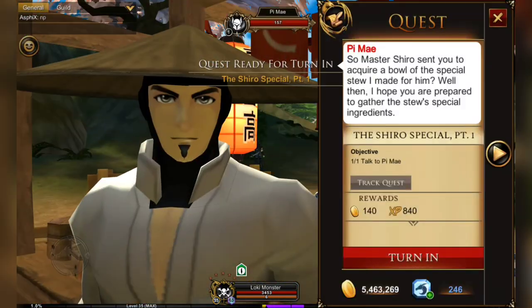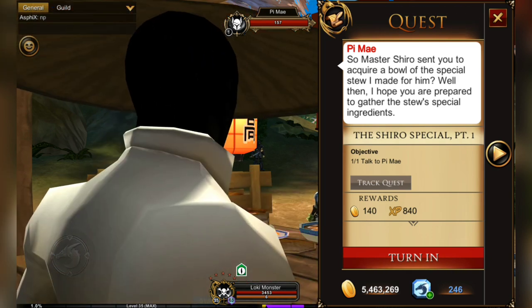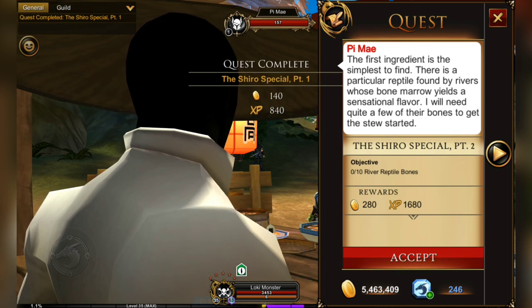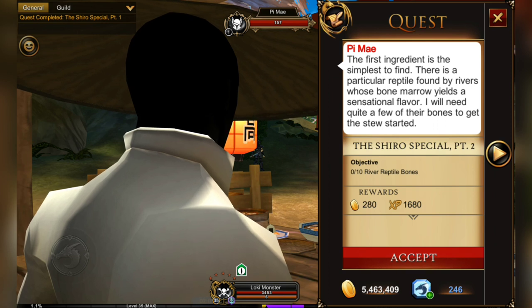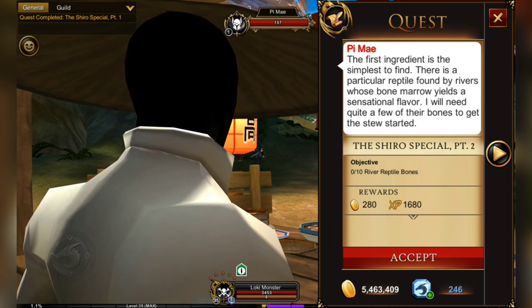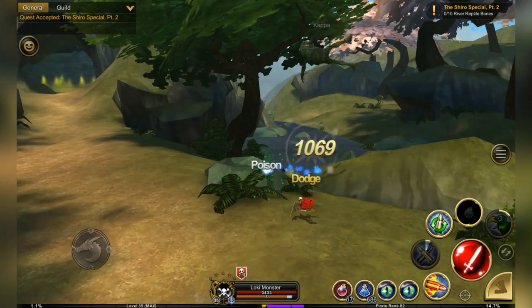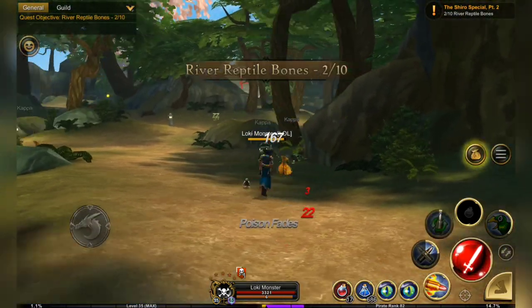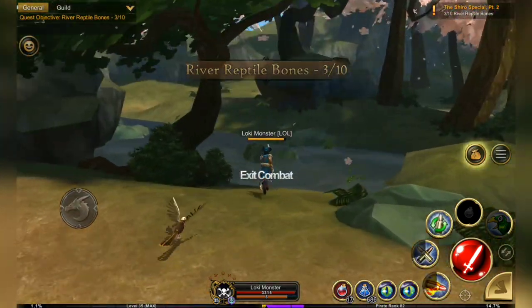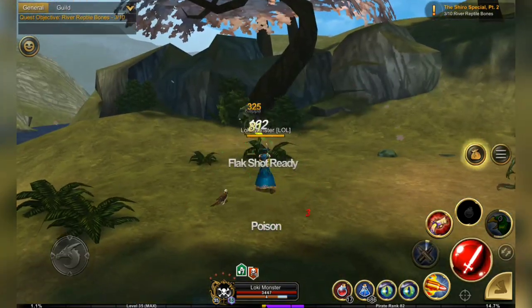When you talk to Pai Mei, he tells you that you're going to have to gather the ingredients for this special stew. The first ingredient to find is the simplest — it's a reptile found by the rivers, which are the Kappas in the Yoki Island area. One of the best places to farm the Kappas is right outside the Shadow of the Wind gates. There's a little small bridge there — you can farm them on just this side, but the best spot is up here across this river in this little area just by the gate.